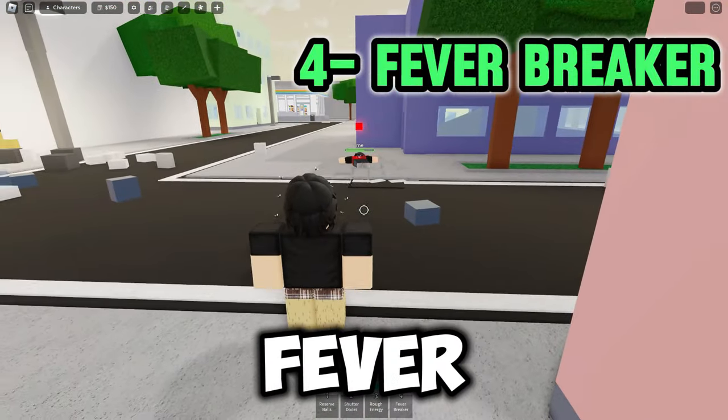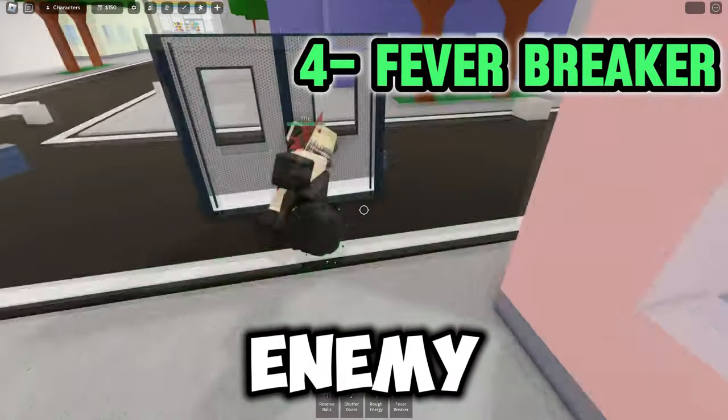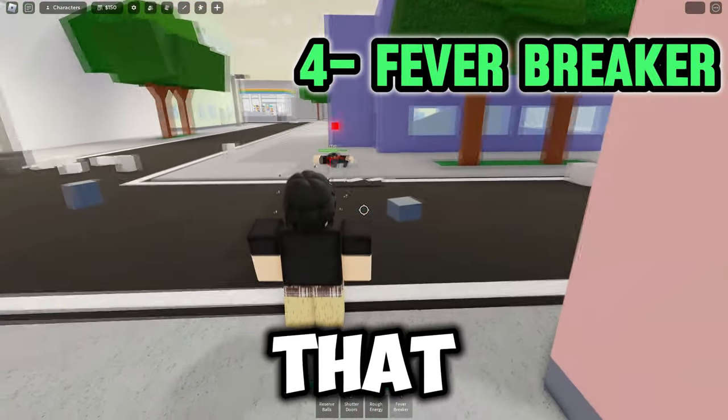And the last base ability: Fever Breaker. It's a kick which, if it lands, also spawns two doors behind the enemy and then follows up with a second kick that knocks them away.